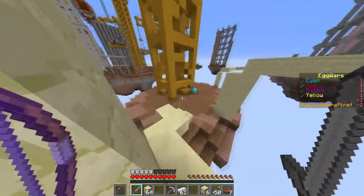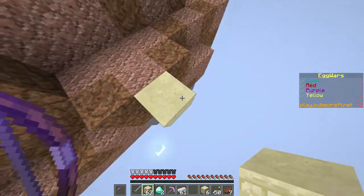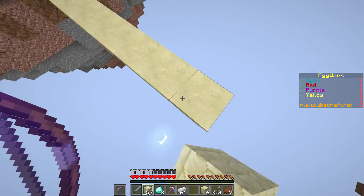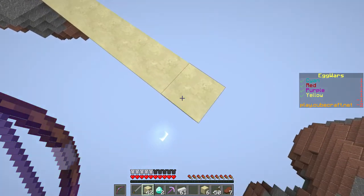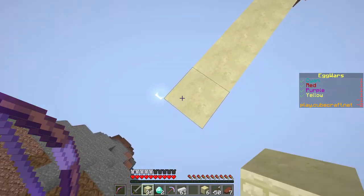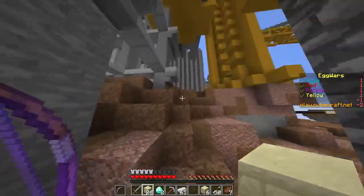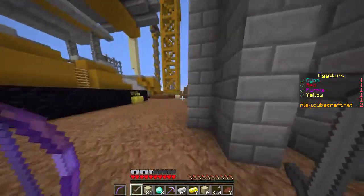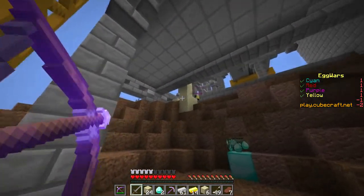I'm just gonna go over here and completely ignore him. Let's build a bridge like the true savage we are — we don't even care about being shot. We're building Bob the Builder style. We've got enough blocks for the job. You can see the moon down there when you're underground — kind of makes sense but kind of doesn't. There's a diamond generator over here, a gold generator as well, and another one. There's a person over there so we have to be careful, but we have a bow and I don't think he does.